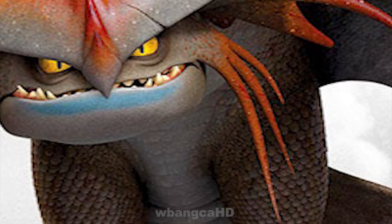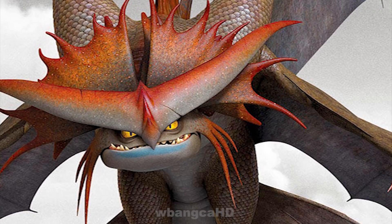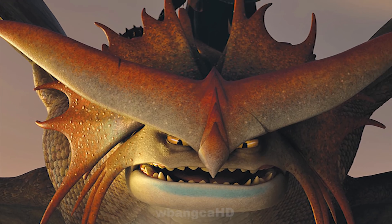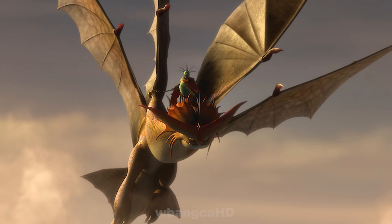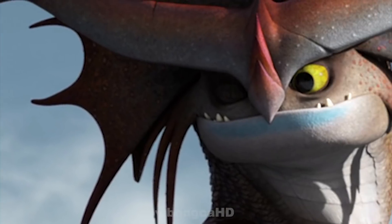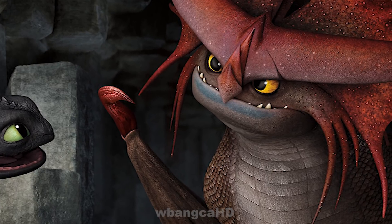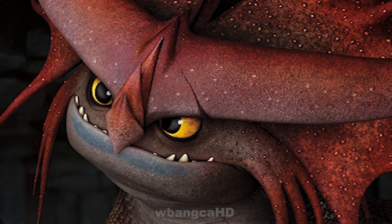In 4th place we have Cloud Jumper! Cloud Jumper is a Stormcutter that appeared in How to Train Your Dragon 2. He is Valka's dragon and shares a very strong bond that Hiccup admires. Cloud Jumper is the first dragon to have four wings in the How to Train Your Dragon series. He has been Valka's companion of choice for flying and rescuing other dragons over the last 20 years. His pride, confidence, and large size lead him to believe he is the top dragon in Valka's mountain fortress, second only to the Bewilderbeast.